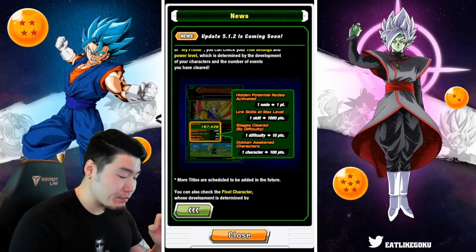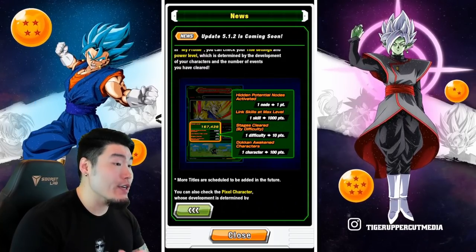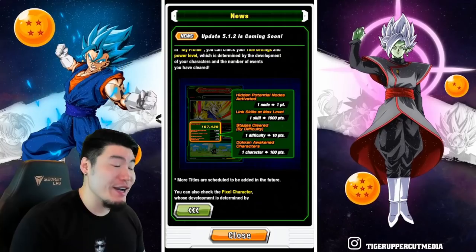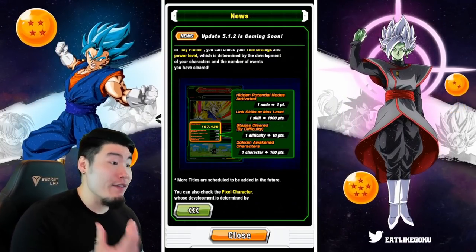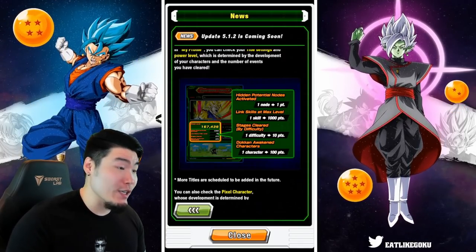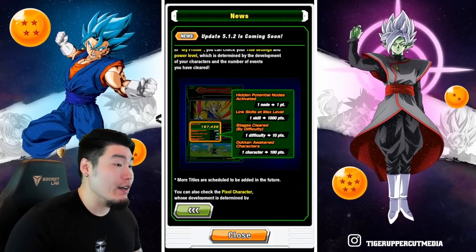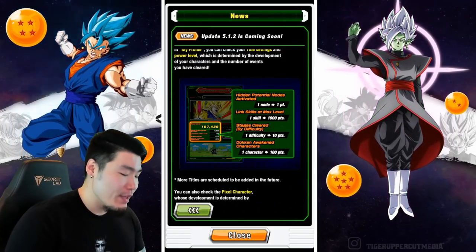It's one point for every hidden potential node, 1,000 points for every max-level link skill, 10 points for every stage cleared, and 100 points for every character Dokkan awakened. The more heavily invested you are in the game monetarily, the more likely you are to have a higher score, but it's also dependent on how long and how much time you've put into the game.